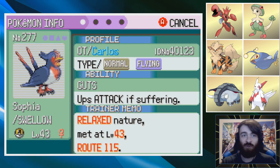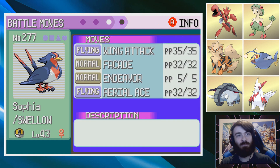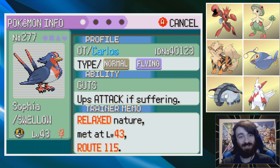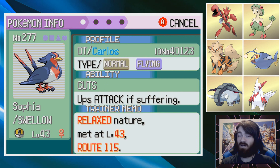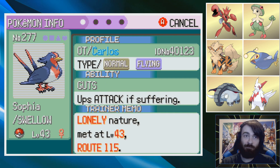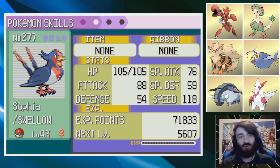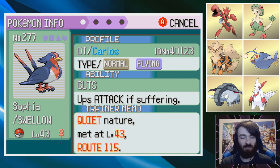I caught a couple because at the end of the day, they're not all going to be perfect. First up, Swellow - Relaxed nature. Not what I want to see to start off with, that immediately drops my hype level a little bit. But the moveset: Wing Attack, Facade, Endeavor, Aerial Ace. Facade? That is really, really good, especially when it has Guts and we can burn ourselves. Wing Attack, Aerial Ace, Endeavor - they kind of suck, let's not beat around the bush. But Facade is pretty nice. The second one has Lonely Nature - that's not bad. I'm not expecting Swellow to take many hits anyway, so any extra damage is extra damage. The third has Quiet nature, which we don't even need to look at - Quiet is awful.